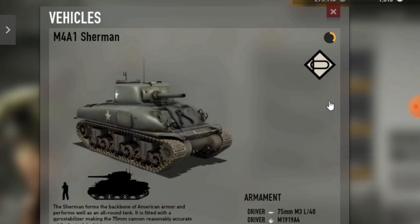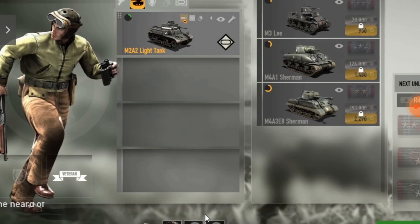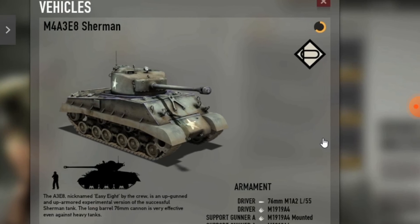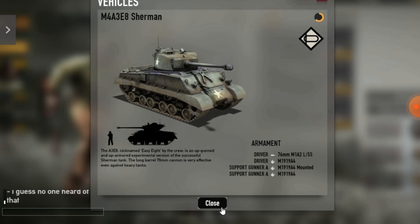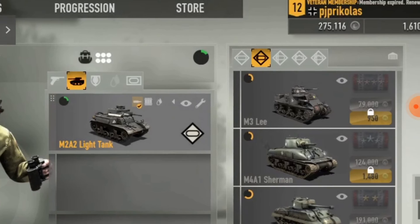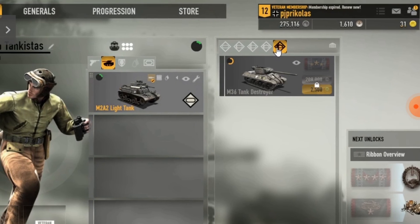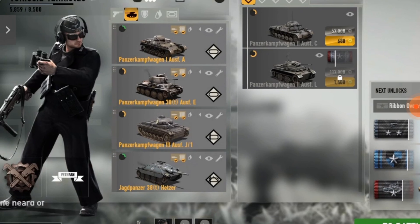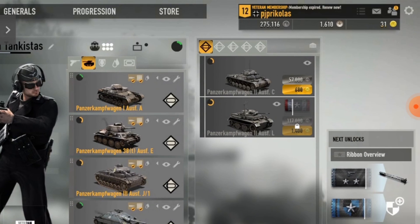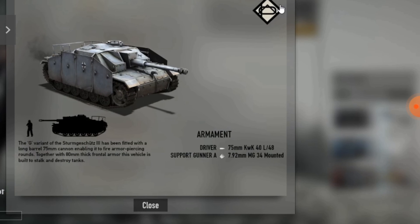As for heavy tank destroyers, there's only one option, so I think everything is the same. But I will tell you again: all German tank destroyers have a sport gunner machine gun, while the Soviets don't, so that's why they are better in this regard. You have to use high explosives alternatively to kill infantry.